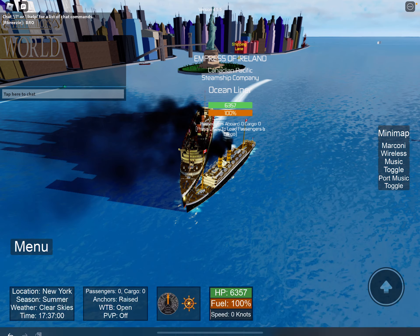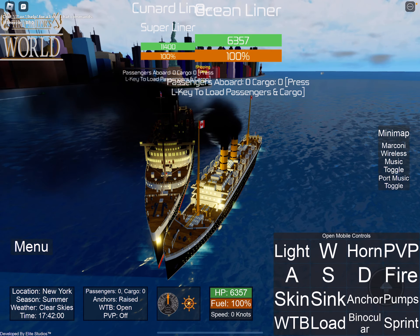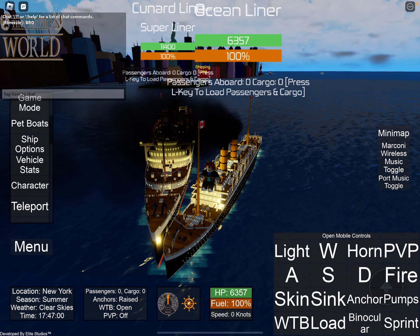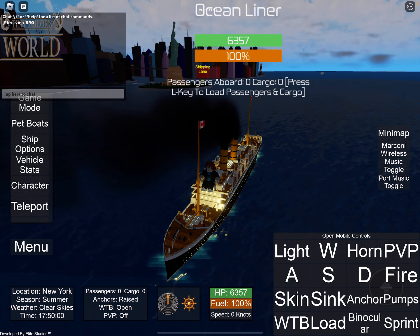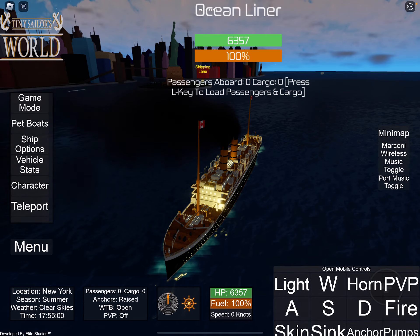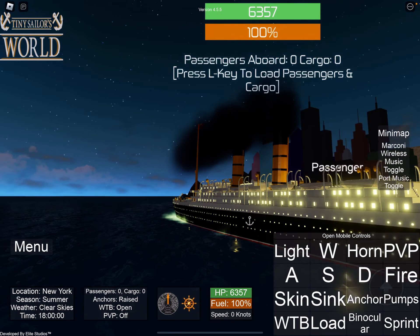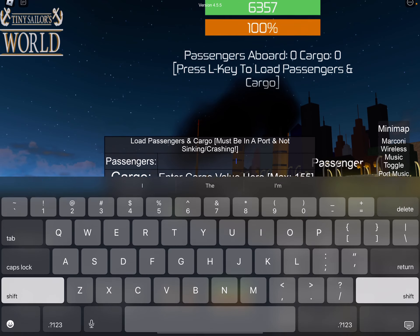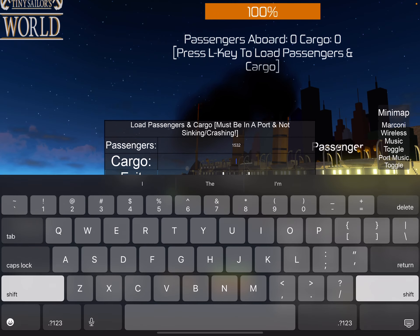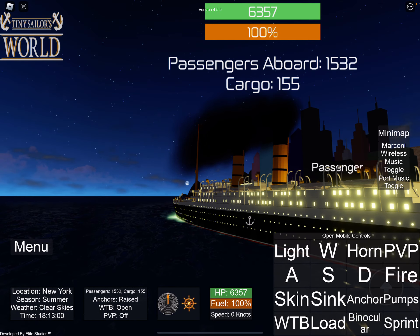Let's quickly just go. He spawned a ship. Right, our number two departed late, so this is awesome and realistic. 1,532 and 155 cargo loads of food.